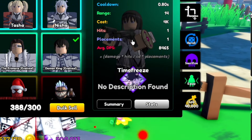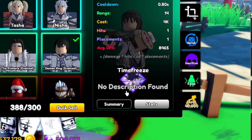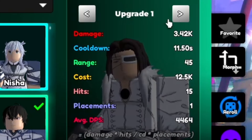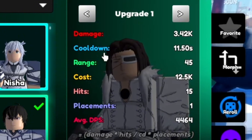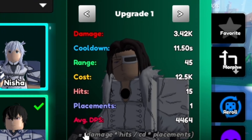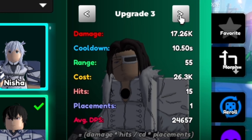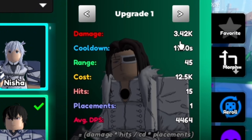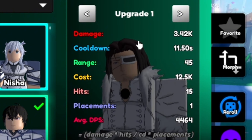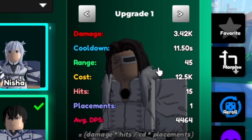For example, Hummero is time freeze. Even though there isn't a description on the test server, there will be in the real game. The UI will also tell you the upgrades — you can see the damage, cooldown, range, cost, hits, placement, and average DPS. So you have upgrades one, two, three, four, five, and if it has more it will display more. Now you don't have to go into a game just to test out the damage — you can genuinely just see it right here, which is an insanely cool feature.